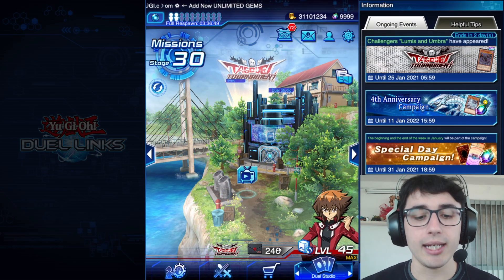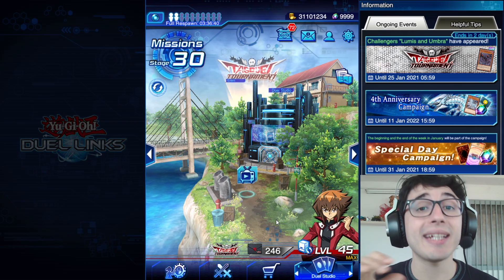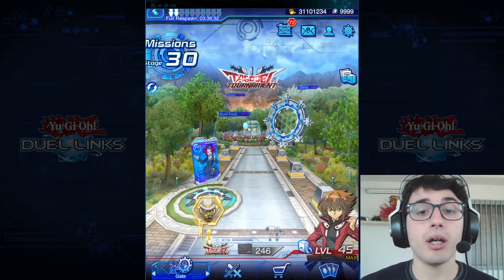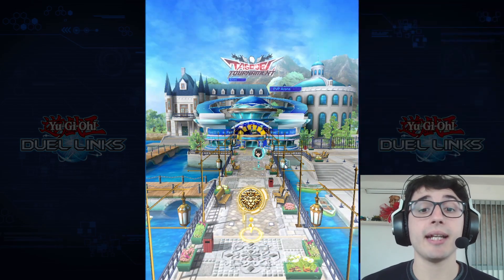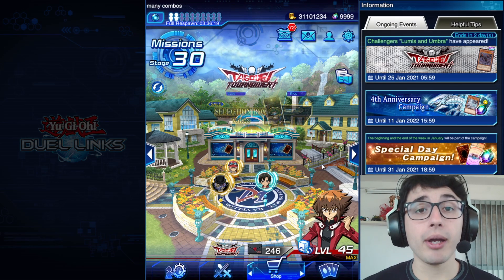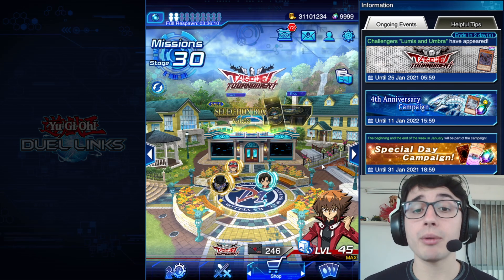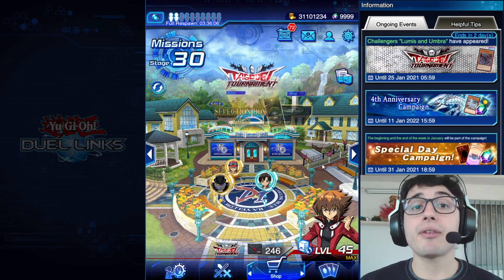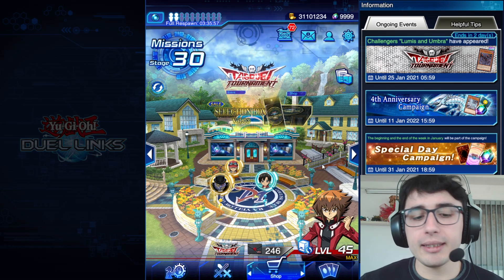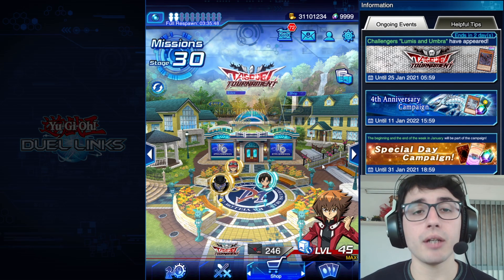Another basic tip is the interest points — specific spots in the game where you can click and get gems. There's one right here, one on the mythic fountain, one in Guns Blazing area, one in the Delights, and last but not least on the top of the shop. Each interest point gives you between one and five gems, and since you can do each one every 24 hours, you can get anywhere from four to 20 gems daily.